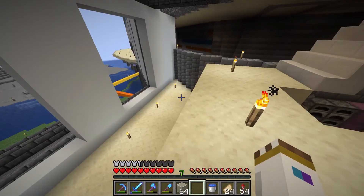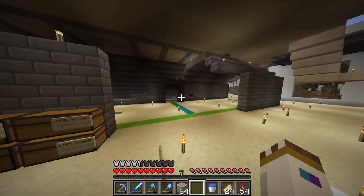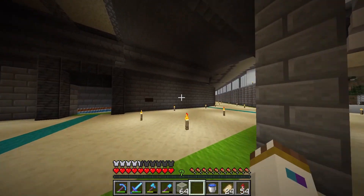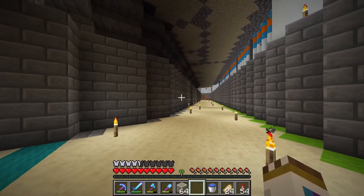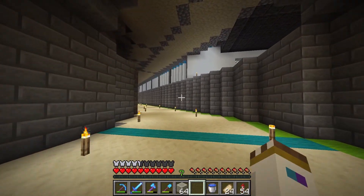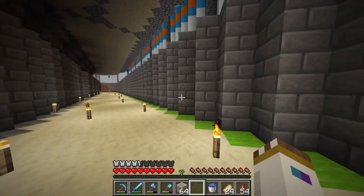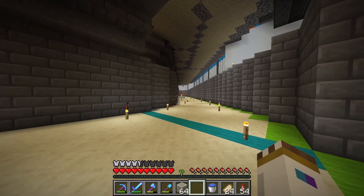I'm going to run through really quick and point out the things I've worked on or what I'm going to work on. First — these tunnels. You can see they're stone brick now. I think I'm going to change them to white concrete. Or maybe I'll keep them stone brick — it kind of gives off a different vibe. Have you ever been to a subway? Not like a Subway restaurant, but like a subway. You get what I mean — it kind of reminds me of that.